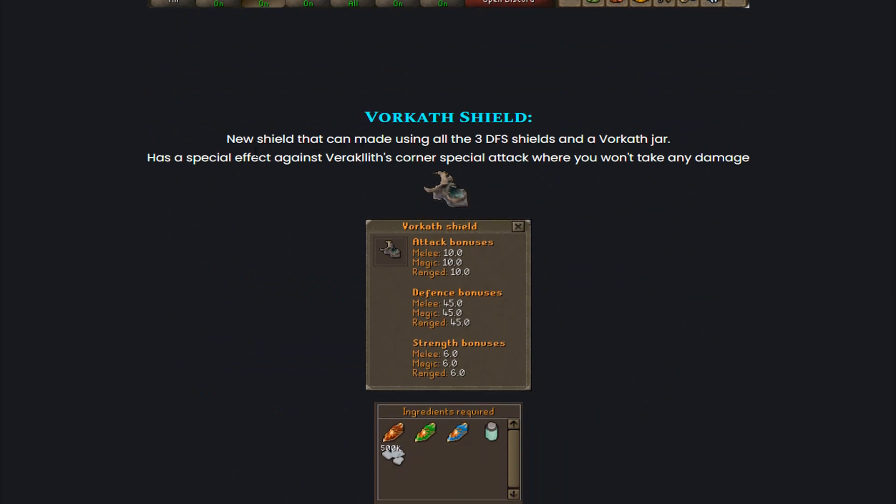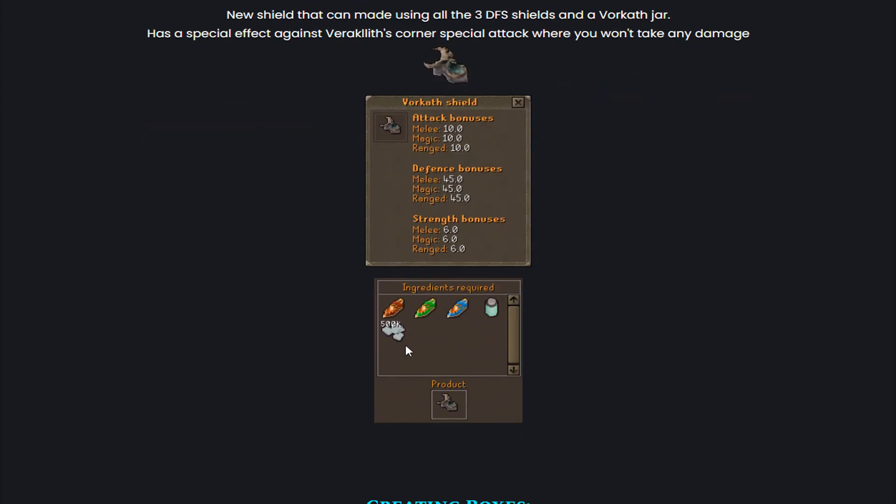Then they also added the War Cat Shield — a new shield that can be made using all three Dragonfire Shields and a War Cat Char. It has a special effect against Veraclit's corner special attack where you won't take any damage. That's how the War Cat Shield is looking like, and that's how you guys will be able to upgrade it.